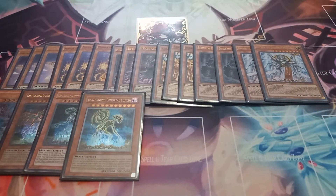Then I play one copy of Earthbound Immortal Cusillu. Cusillu has the effect that if it would be destroyed in battle, you tribute one other monster you control so that it's not destroyed, and then you halve your opponent's life points.